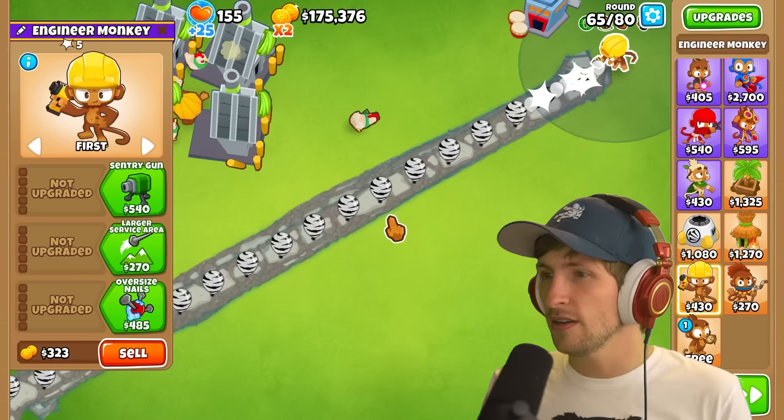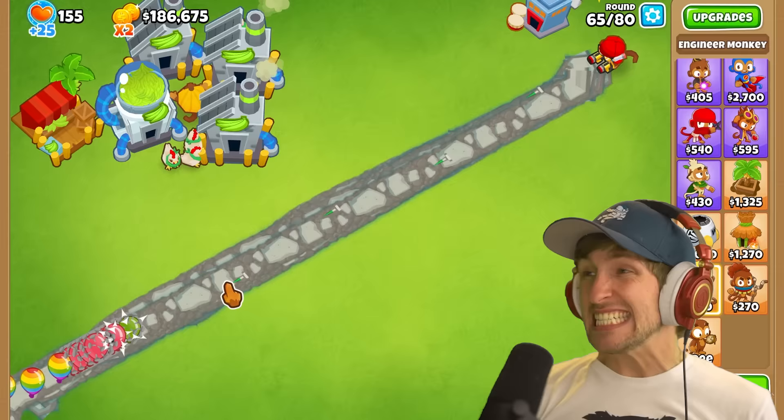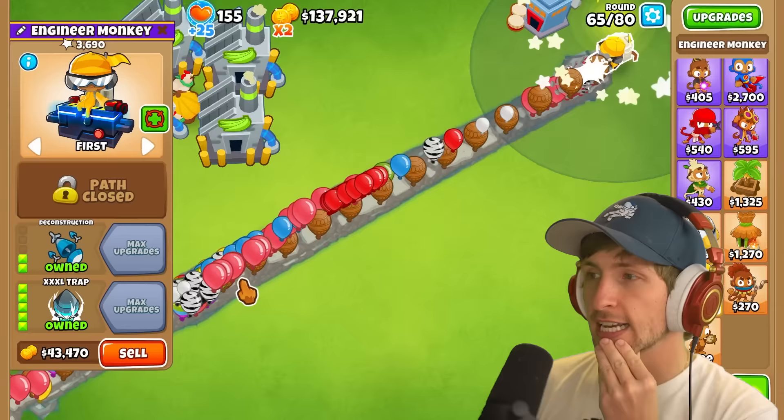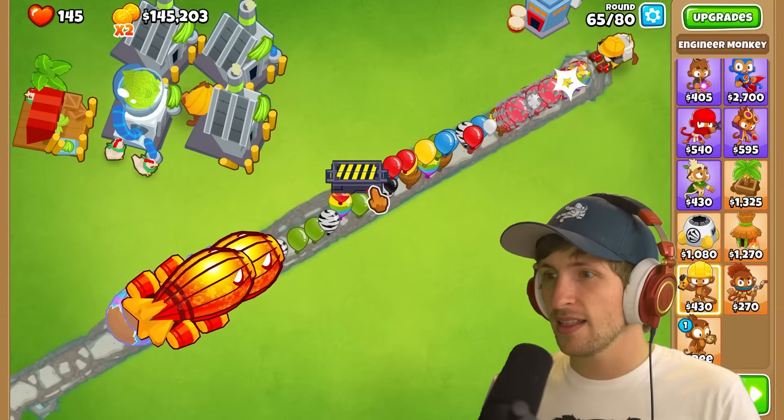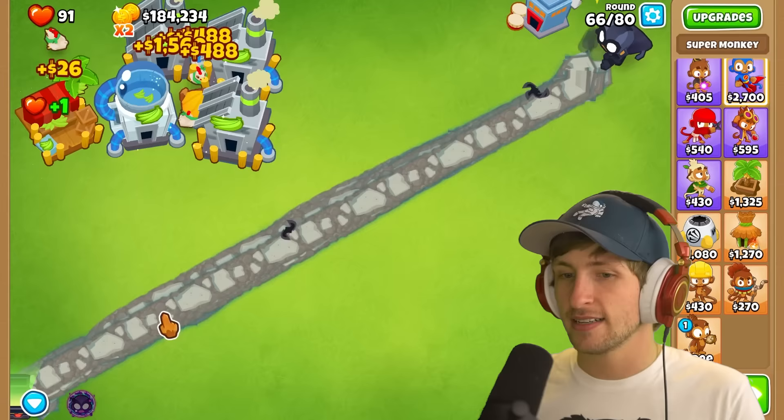Engineer - what about double guns? And then I guess deconstruction? This is actually really strong! This is a T3 tower, mind you, and he's just crushing it. We gotta get XXL trap too. The balloons aren't going into the trap! I'm so confused. Let's do Ultra Vision and Dark Knight. Dark Knight's pretty good. Dark Champion? I don't have enough for Legend of the Night - I don't got that kind of money.